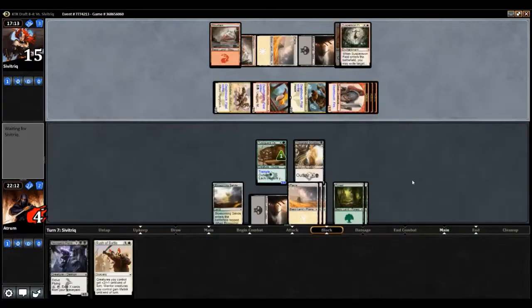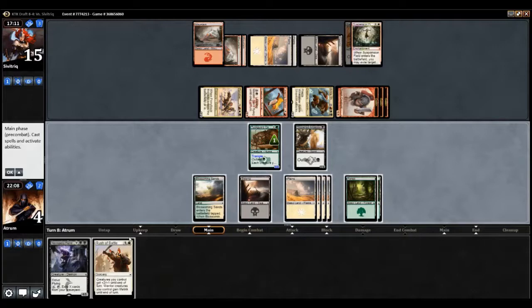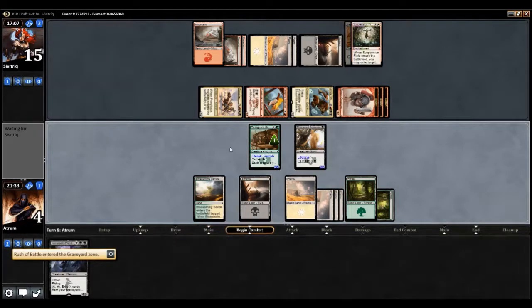We're taking nine damage. Let me count — I can deal seven and gain seven, putting him at eight, but then I just die the turn after. I could chump, at which point I die now. I think we have to go with the Rush of Battle because it's the only way we don't die this instant. It sucks but it's the only play. Ankle Shanker — haste, first strike, and deathtouch? Really? Do you need all of those abilities?